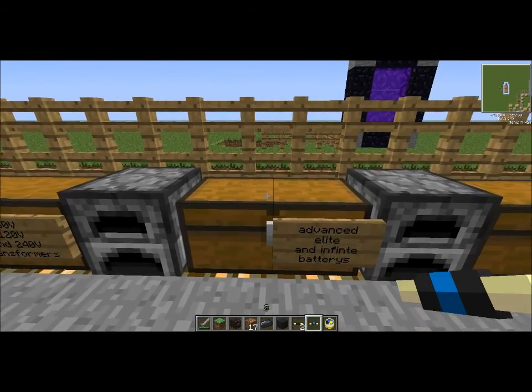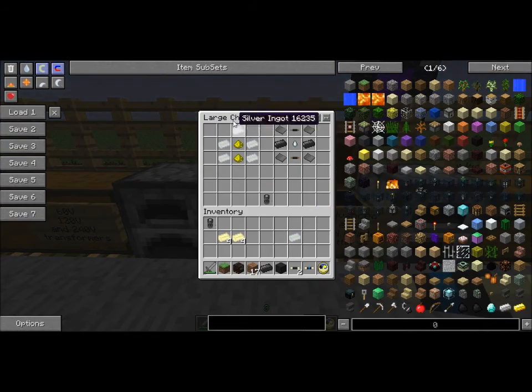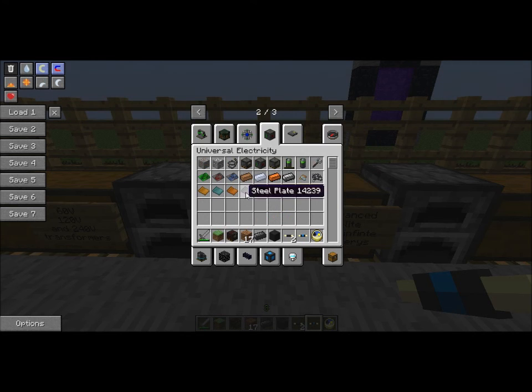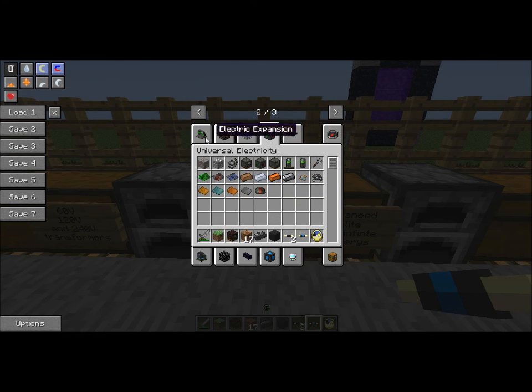Over here: advanced, elite, and infinite batteries. For the advanced battery, it's silver ingots arranged like this with glowstone discs in the middle. That's how you make an advanced battery. To make an elite battery, you'll need to kill a ghast and more wither skeletons — so you have to be a pro hunter. You'll also need steel plates, which we'll cover in another episode. I think it's the universal electricity tab — we'll cover that in there. And the infinite battery is non-craftable — it's designed for creative mode when you just want to test things or make things work.